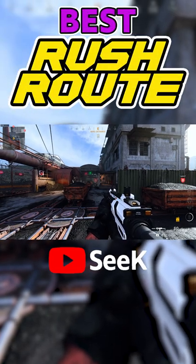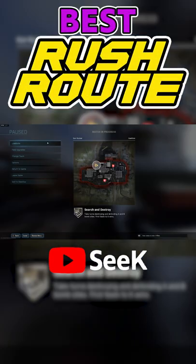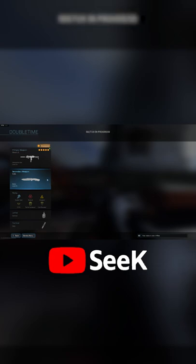This is the best rush route for Gunrunner offense in Modern Warfare Search and Destroy. For this route, you're going to want a knife for Cali 6 secondary, double time, and a stim.